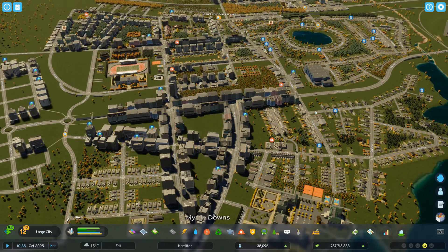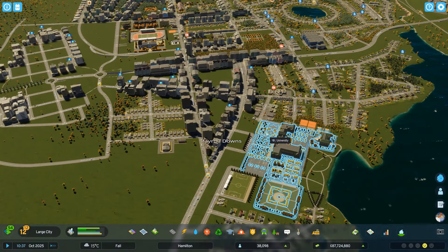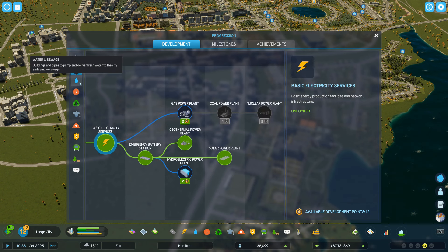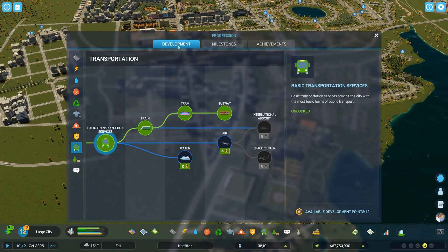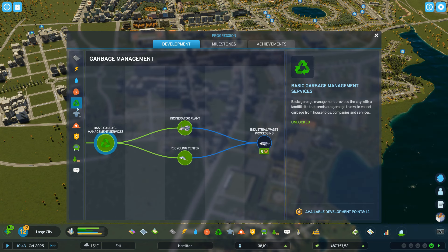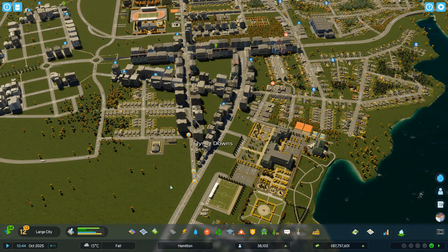Hello and welcome to another episode of Hamilton. Today we're going to build something I was looking forward to the most. We are a large city now, so that gives us many things to use our development points on. I was thinking maybe going to air — we don't really have anything in the milestones, just more points, more tiles, more money. We have many things we can invest in, but today it's going to be very different.